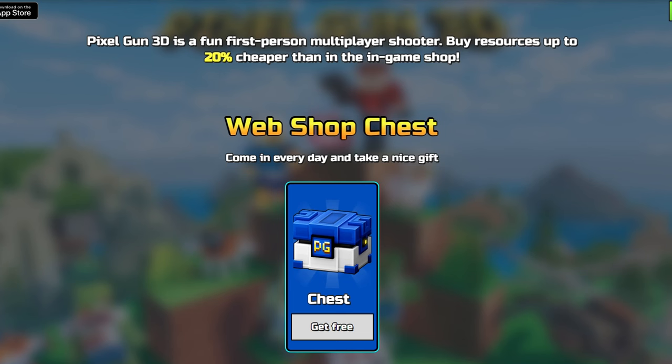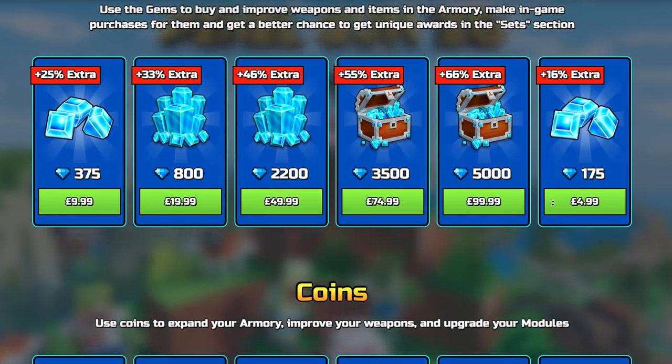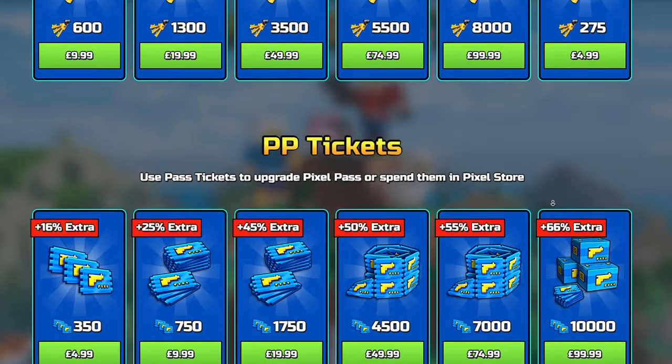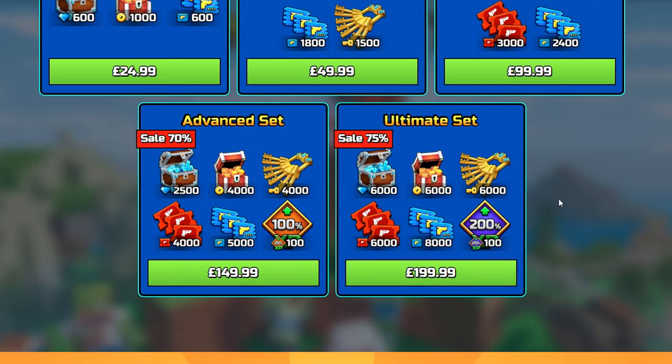Write this code down and then boot up the PC version. For those of you that are new to Pixel Gun 3D PC edition, I'm an official partner, so if you use my link in the description, prices will be 20% cheaper. You get a free chest every 24 hours, and if you purchase any currencies like gems, coins, keys, etc., it also supports me. So if you're buying currencies, do it on the web store — don't do it in game.